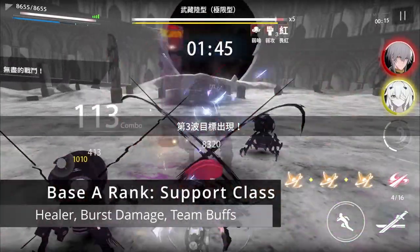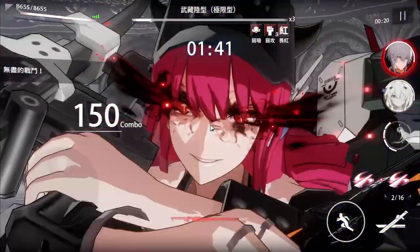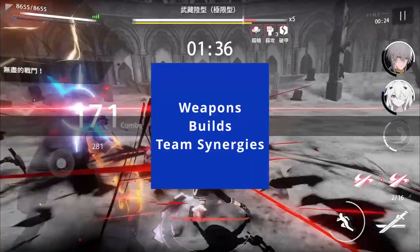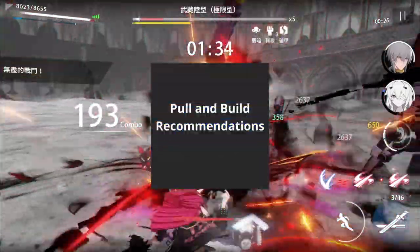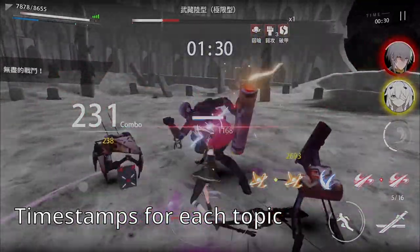Avera Rosen is a base A-Ring support structure that deals primarily dark damage and features healing as well as dark damage buffs for your team. In this video, we'll cover Vera's skills, passives, playstyle, her weapons, builds, team synergies, and my pull and build recommendations. There are timestamps if you want to jump to a specific topic.